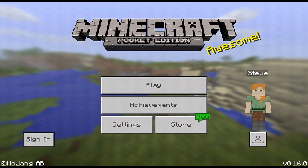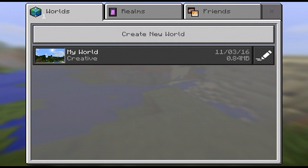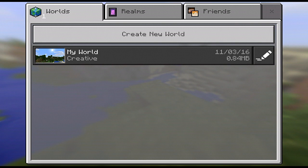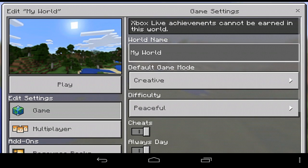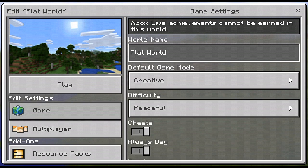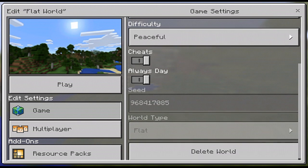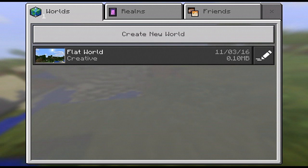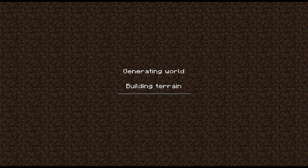Today's topic is the guest room. Here is my world. Let's change the name — we can name it as 'Flat World'. I put always day because I hate night. Okay, flat world — let's start playing it.